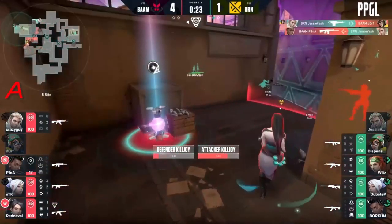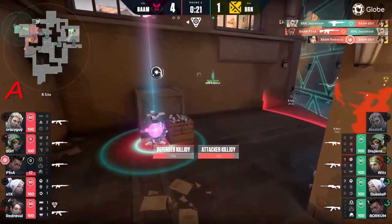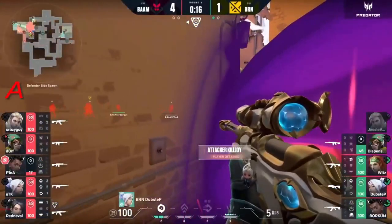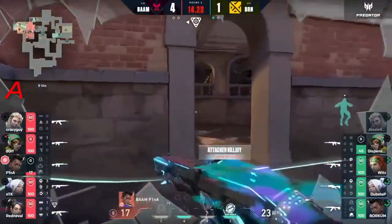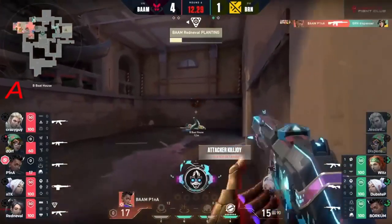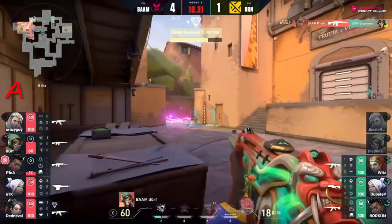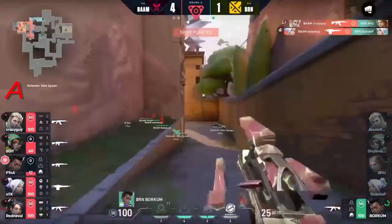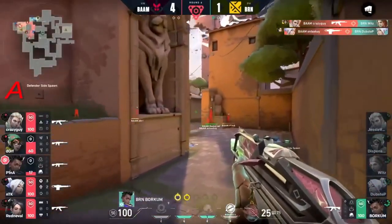Red neville has already revived his teammate - charging in, tags a couple. Jesse vash into the back of the site and dispenser - he's a pretty easy pinata for pina. Dorf's got to back away. Spike will get planted down and wits as well as dubstep simultaneously knocked onto the spike.